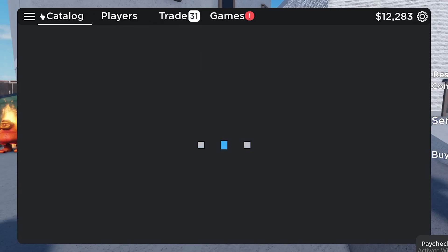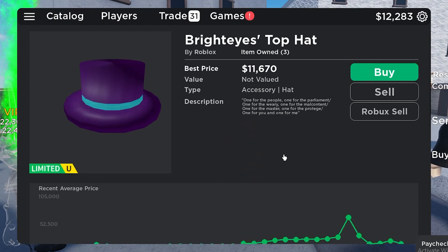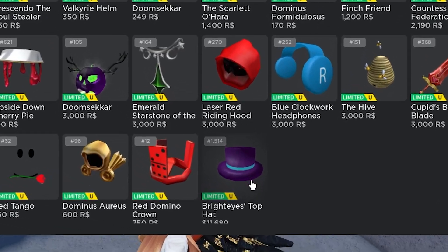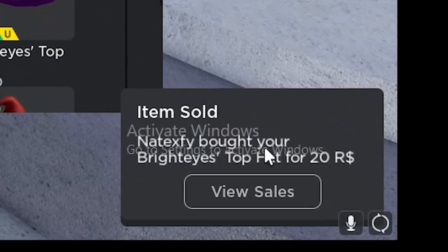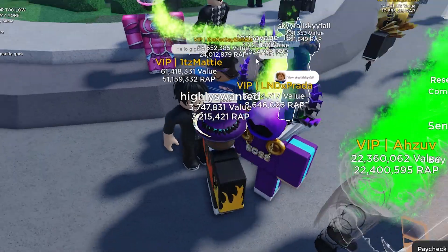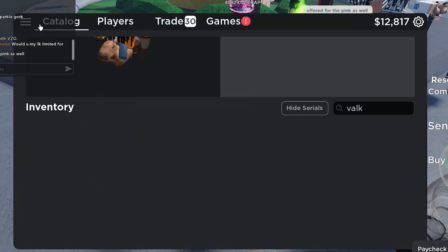I'm going to try putting up more items for sale to see if anybody wants to buy them. Let me try putting up my Bright Eyes Top Hats — I'm going to put everything up for extremely cheap, just 20 Robux, to see if someone wants to buy them. And as you can see, now they're up for sale. Someone just bought my Bright Eyes Top Hat for 20 Robux — it's kind of crazy how quickly these items actually end up selling.